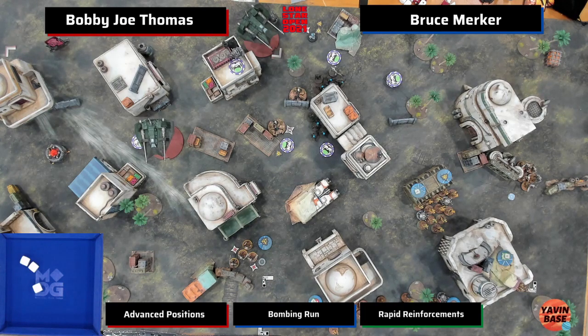You can do some unintentional wound spreading on multi-wound models like Wookiees and B2s. It's really hard to do it intentionally because it depends on where your opponent drops their stuff. Sometimes you can force it based on the terrain, especially with sharp corners like on this terrain.